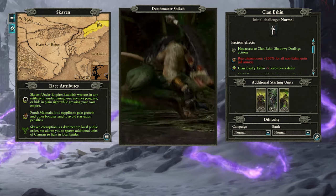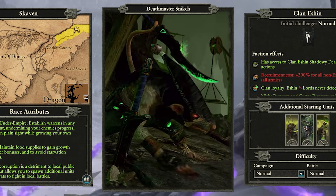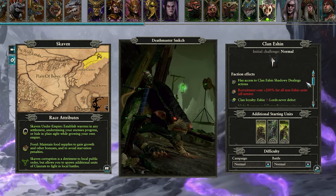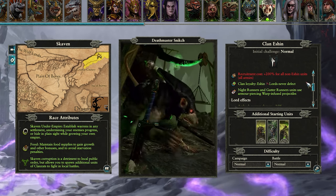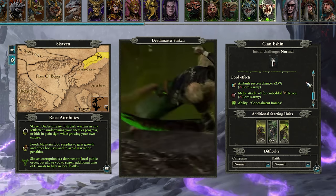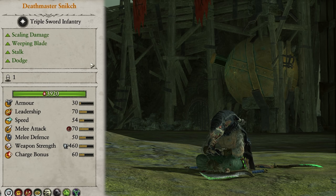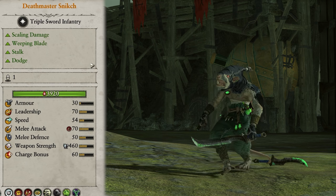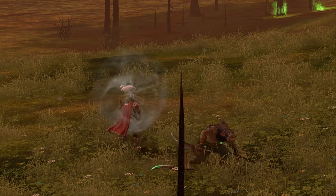Our final Legendary Lord is Deathmaster Snitch of Clan Eshin. Choosing him causes the upkeep for all non-Eshin units to be increased by 200%. His Lords never defect from lack of loyalty, and all Gutter and Nightrunners use armour-piercing warp-infused projectiles. His personal army gets plus 25% ambush chance, and plus 8 melee attack for any embedded heroes. His starting army gets Eshin Triads, Gutter Runners, and Warp Grinders. In battle, Snitch is obviously best used as an assassin that only comes from the shadows to take out specific targets. He does scaling damage, meaning as his target gets weaker, he only does more and more damage to ensure they're gone quickly.